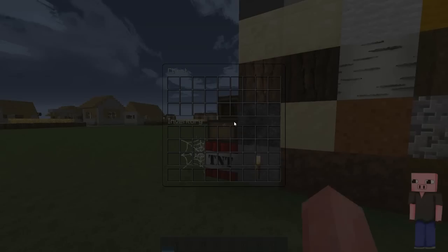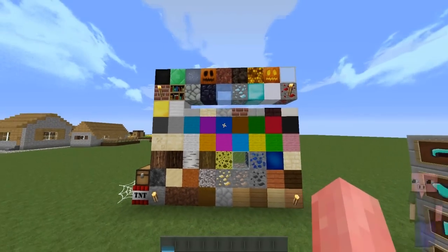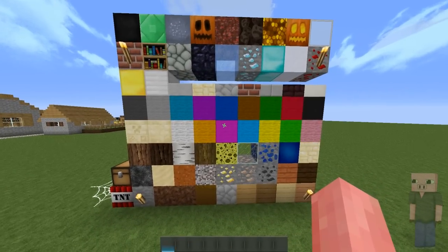First I'm going to show you a bunch of different blocks. Here you can also see the chest GUI, which looks like this, and you can see the TNT here as well. If you want a closer look you can pause it or download the pack. I highly recommend you download it because it's a really great pack.